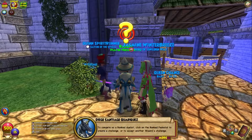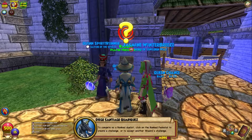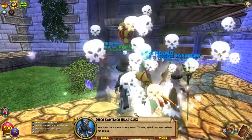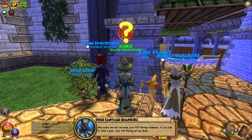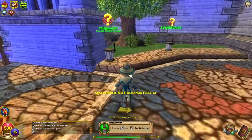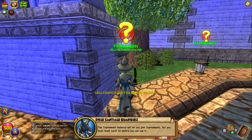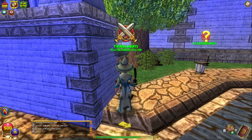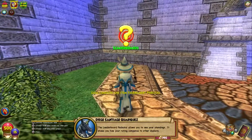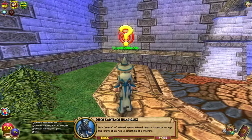To duel as a ranked duelist, click on the ranked pedestal to create a challenge or accept another wizard's challenge. You have a chance to win arena tickets redeemable for prizes, and every win increases your PvP rating — however if you lose or flee your rating goes down. The tournament pedestal lets you join tournaments but you must reach level 10 first. You can win special prizes by competing. The leaderboard pedestal shows your standings compared to other duelists — each season is known as an Age.